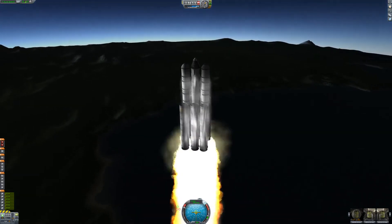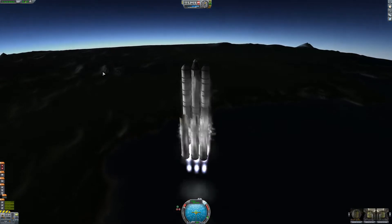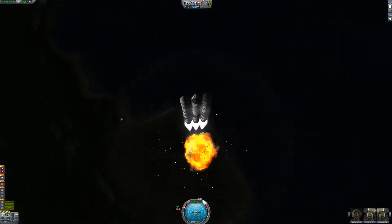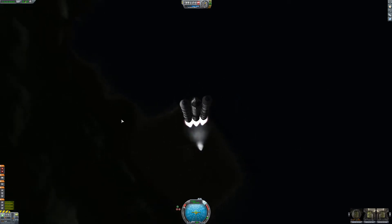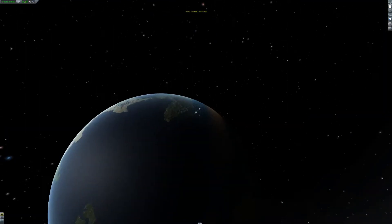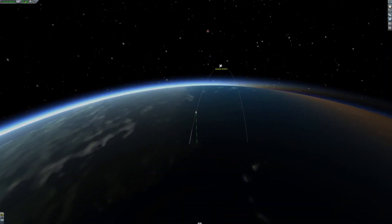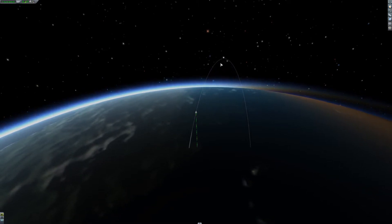We've pretty much broken the sound barrier by now — I'm not sure what the exact limit is. We're going to get rid of those boosters; they're going to drop and probably hit each other, then we're going to start flying off away from the Space Center, which is a good thing. We're going to try and make this as efficient as possible, but you can get up to about 110km and still have enough fuel to go and get back.